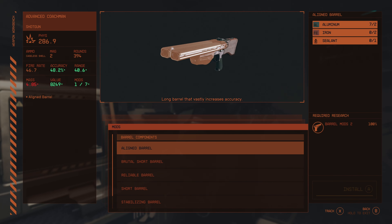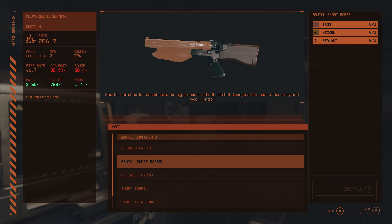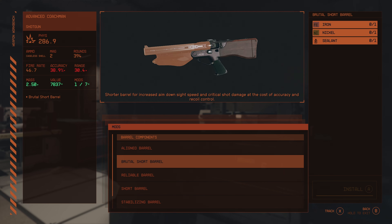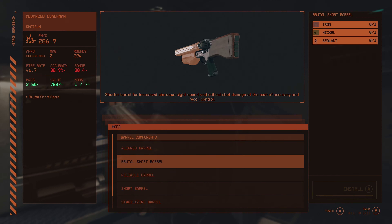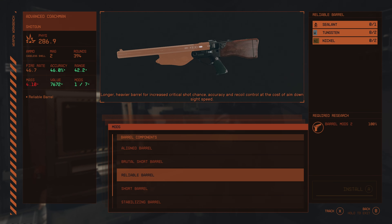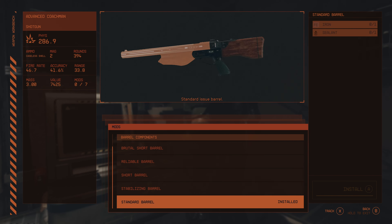Starting with the Coachman. We've got an Align Barrel which increases accuracy, a Brutal Barrel — shorter barrel that increases ADS and critical shot damage at the cost of recoil and control — pretty cool. We have the Reliable Barrel, a longer heavier barrel for critical shotgun chance, accuracy, and recoil control at the cost of ADS. The Brutal Barrel just focuses on crit, which is how shorter barrels typically work. The Reliable Barrel increases all of those stats. Then Short Barrel, Stabilizing Barrel, Specialized Mag-Assisted Barrel — vastly increases range and recoil at the cost of ADS speed — and the Standard Barrel.